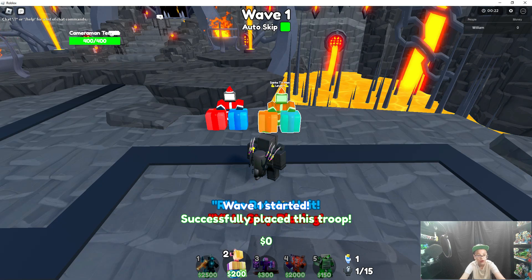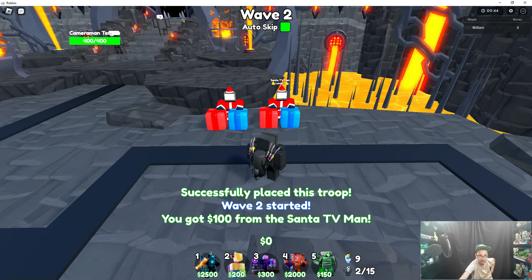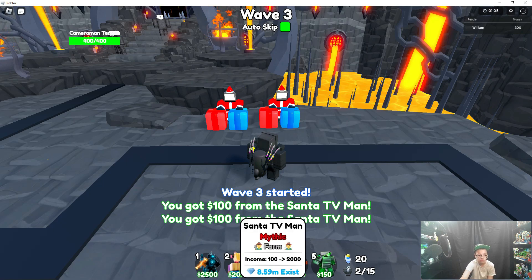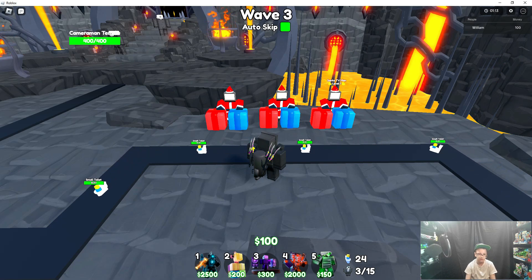Auto skip — easy. Now we just gotta wait for so long just to get money. We gotta wait until the wave skips, then get our next farm down, then get our green laser down. Just place all the santas then place green laser last. Everything in the end always gets the shot so it doesn't really matter. The only thing that can directly damage the base is those little toilet thingies — it takes two of them to kill your base, they're only around 90 something.